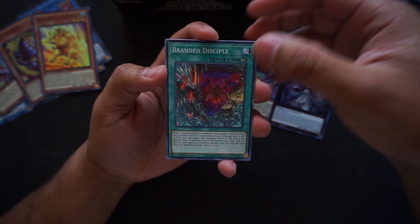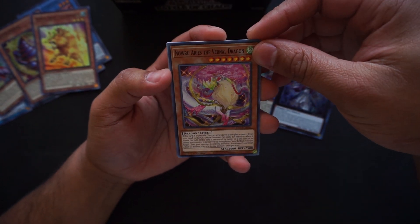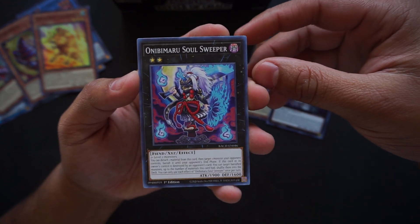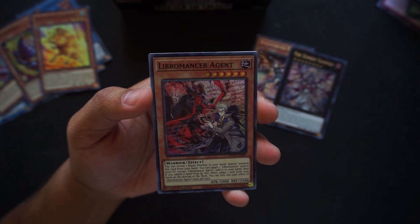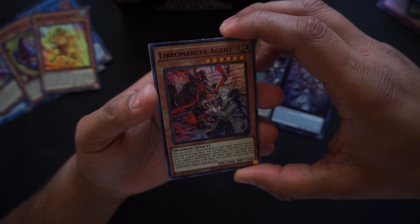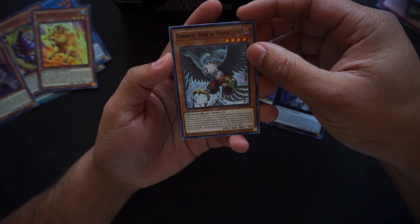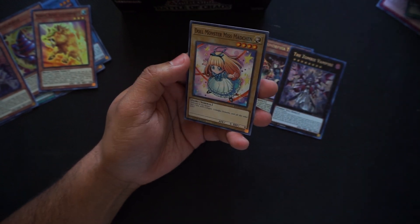Can we pull a starlight rare? Noru Aries of the Vernal Dragon, Onibimaru Soul Sweeper, Tribe Drive. Libromancer Agent! Look at that beautiful card. Simorg Bird of Perfection, Serpent Strike, Ghost Trick Festival, Doll Monster again.